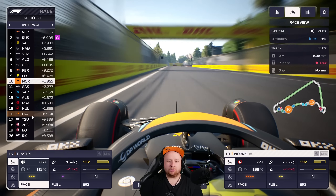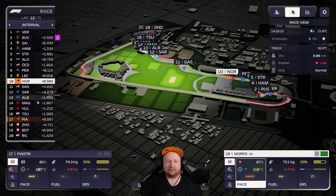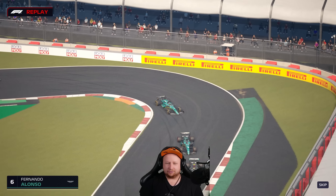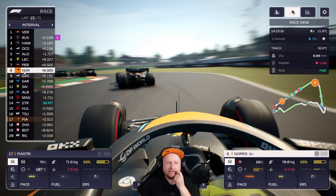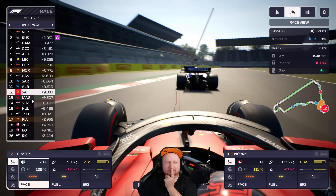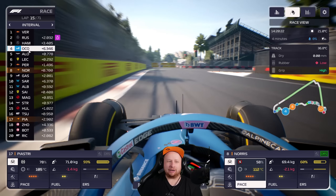We re-overtake Tsunoda... actually no, there's a yellow flag. Alonso — that's not what you want. Red flag! People are boxing. Sainz and Stroll — there was a blockage on the track. Ocon is now fourth — what the hell? Piastri is two and a half seconds off Tsunoda. They've come out in a lot of traffic, but this has brought us back up with the train. We cannot allow Alpine to get a top five.